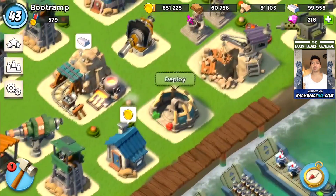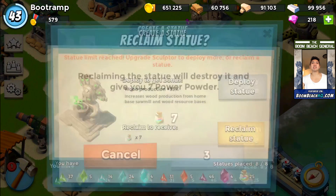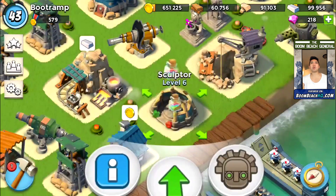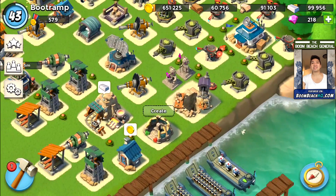We got a Masterpiece ready — wood production 35%. Oh my god, we're gonna reclaim that statue immediately. We got seven Power Powder from that Masterpiece because I do not need that one — I only need stone production.